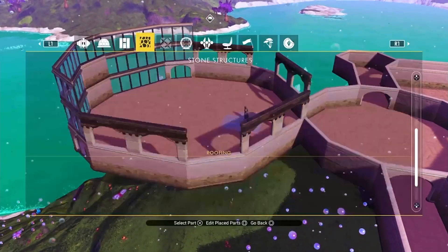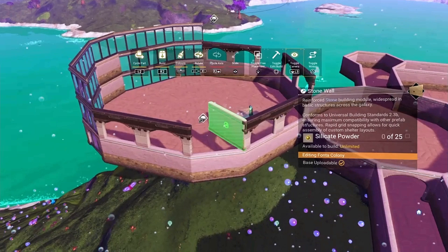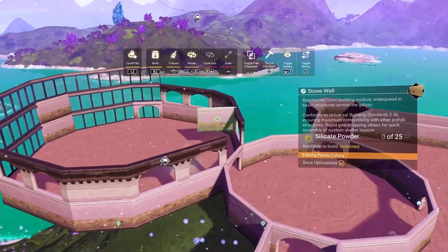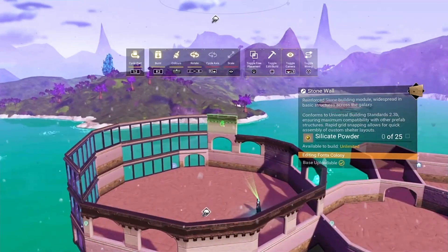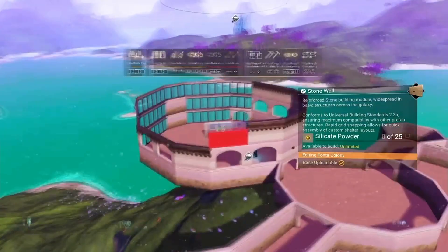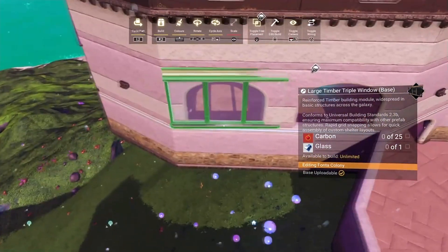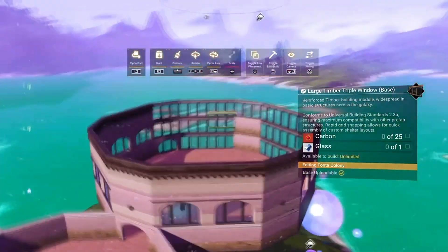Once we've done that, we're going to grab some of our walls and fill in these gaps. We'll fill in the top of it as well — pop three in like that. That's over the entranceway from the antechamber. We'll run around the outside and pop all these in. We're nearly up to height now, so all we've got to do is pop these windows in using the free placement method, and then we can start looking at putting a roof on.